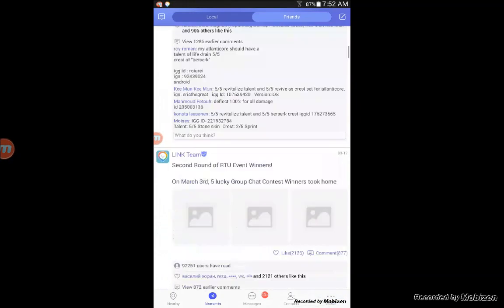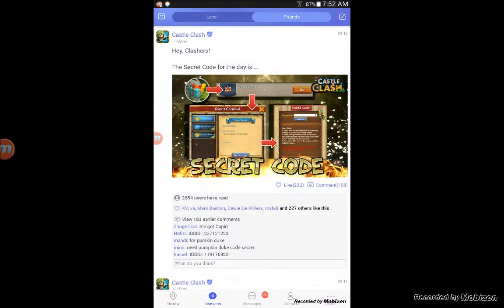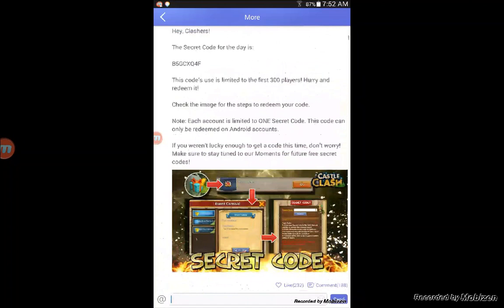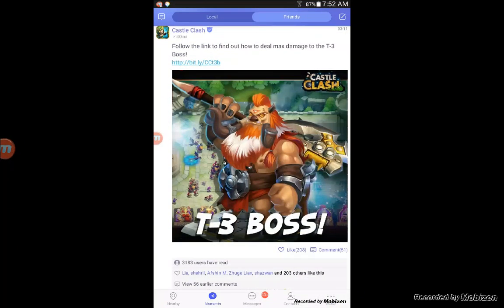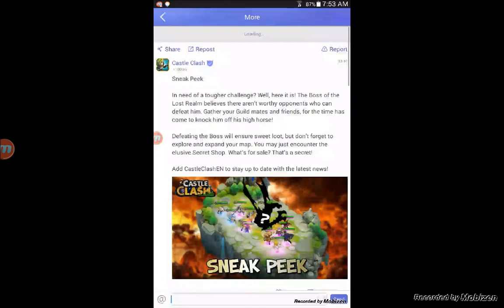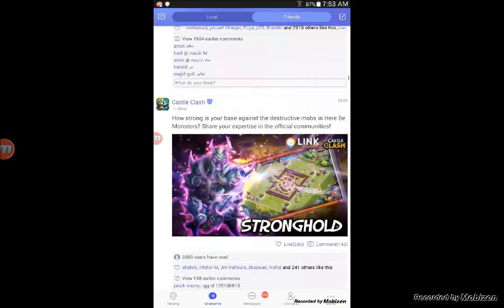This is on Link — there are a number of different events they have going on at different times. They have the secret code, they have the 'Decked Out' event right now where you pick Atlanticore's skill and what you'd use for crests in Lost Realm. All you have to do is add Castle Clash to your friends list. They also have sneak peeks and new update info, so you can download Link and get all this stuff.